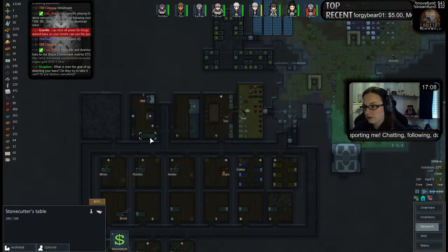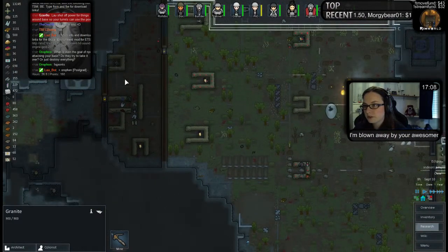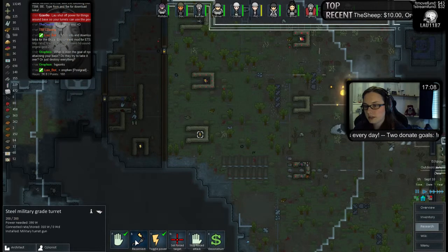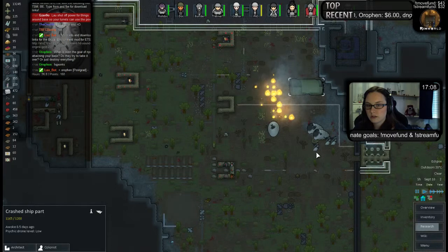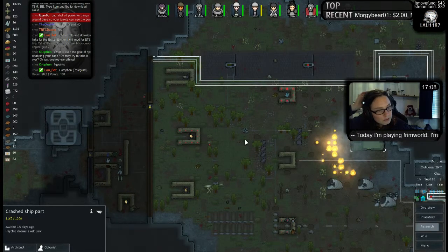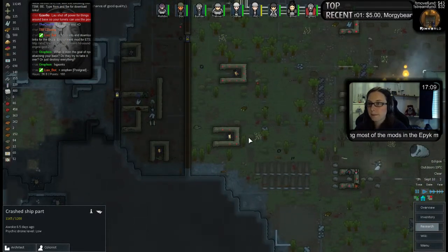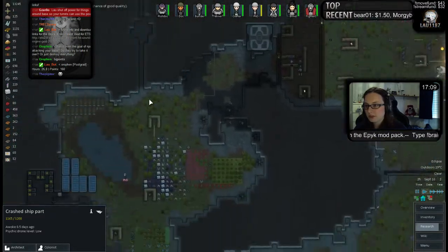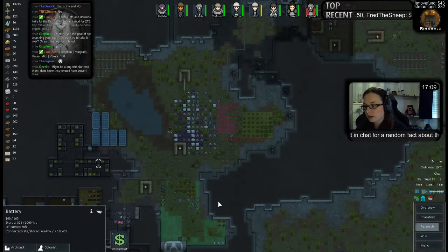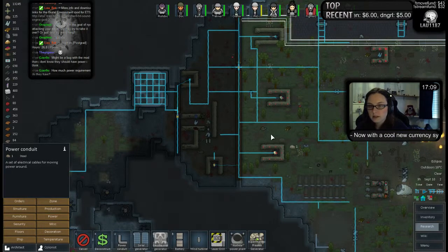Not even using that. That should definitely give these enough power but it says they still don't have enough. Ah, this one's going now — come on, reconnect. This is not even funny. That's going to blow. What's even the goal of NPCs attacking your base — do they try to take it over? They just destroy everything and try to kill everyone. I still don't get why we don't have enough power. There is power stored in here — this number is actually increasing. All of this should be connected.